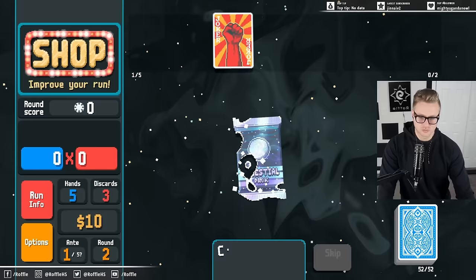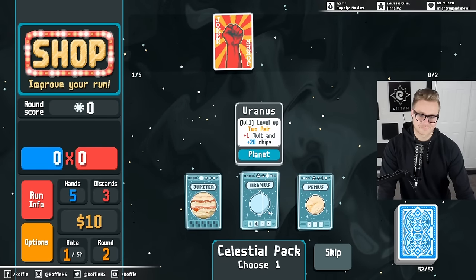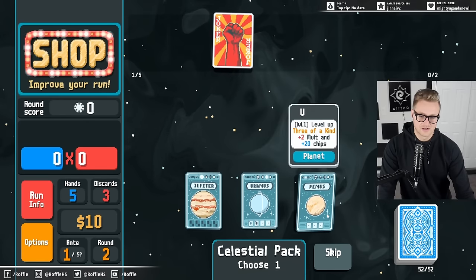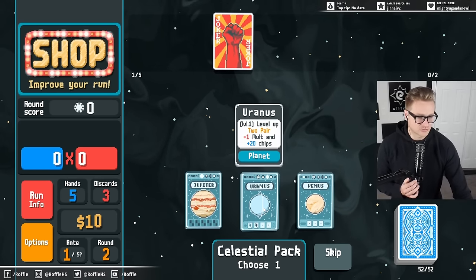Let's just get a celestial pack so we can get some direction for what we want to build towards. I'll deviate a little bit. How do you feel, chat, about taking a trip... to Uranus?